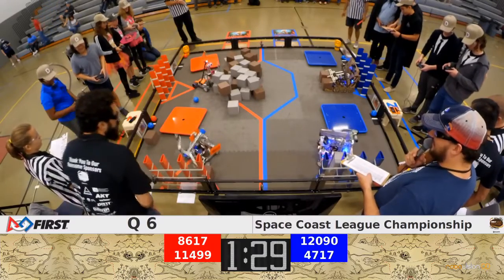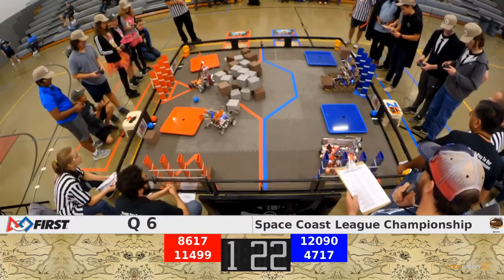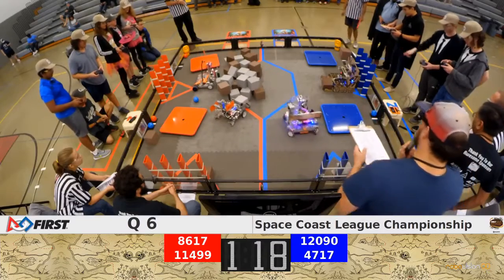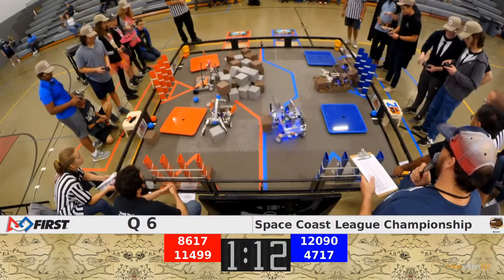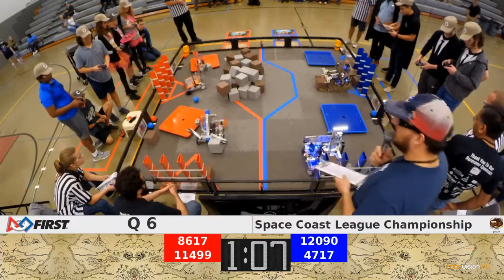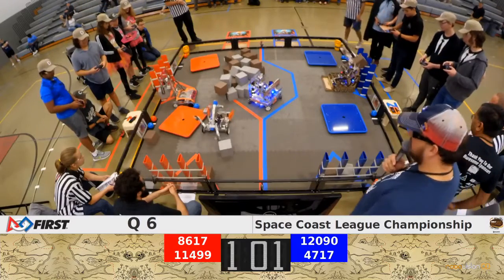Techno tigers meanwhile scoring one in and out — looks like they got it to stay for the red alliance. Four seven one seven got that arm up in the air. Nice driving there to catch that cube — oh, it fell. They're going to go for the row instead of the column as we approach one minute left to play.